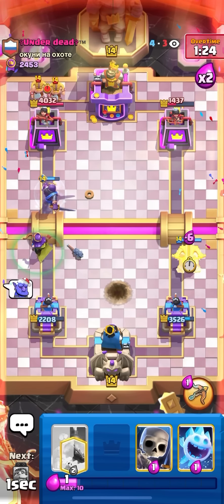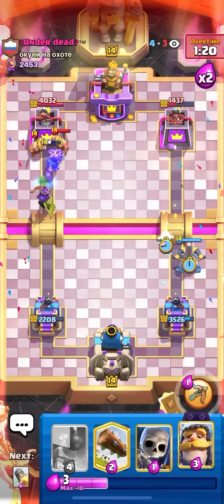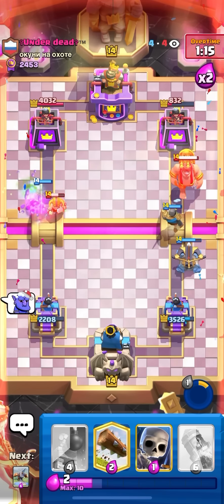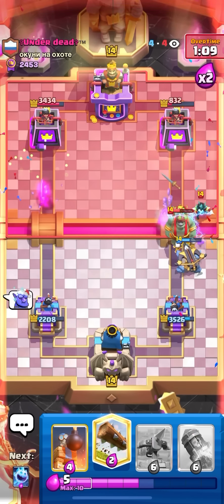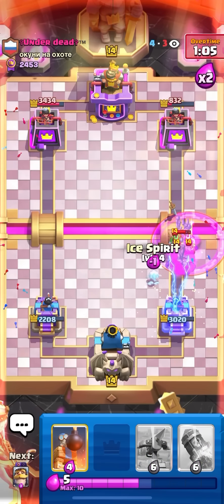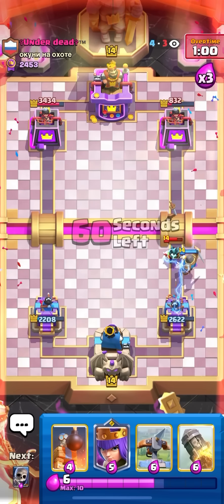He might go e-barbs, so I'm going to expo. He should not be able to play the gob giant in time. He's gonna have to zap — he's at two so he zaps, nice. He's going to e-barbs at four, so I'm just going to skellies here and let it go. Log on the gob giant and the e-barbs, then ice spirit. That might do a lot more damage than I thought, but I'm still going to win the game — I'm up a lot of damage.